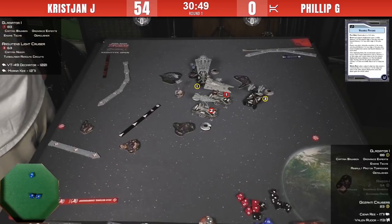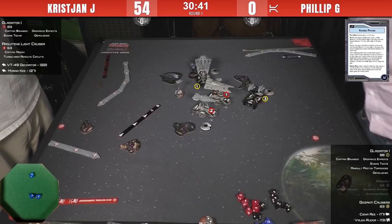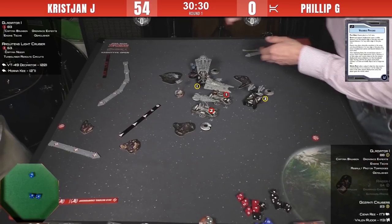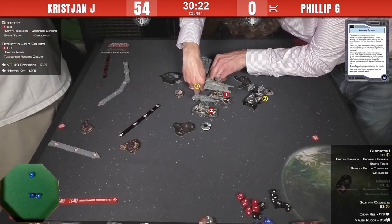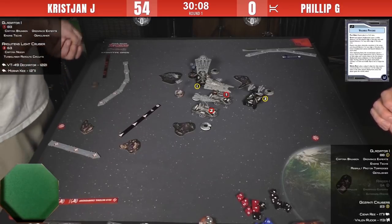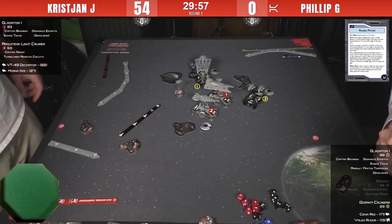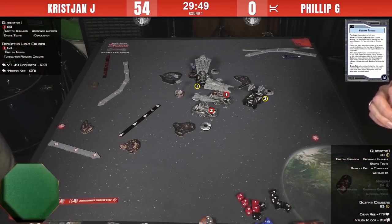Morneke rolls two hits and an accuracy. The accuracy locks down the redirect — can't redirect. All of Philip's defense tokens right now are red because he spent them earlier. If he wants to burn his brace on two dice — which he does — that's actually a very aggressive move burning your brace on two damage like that. Philip is now in a situation where he's forced to activate his own Demolisher first next turn if he doesn't want to get smeared. He wants to get the kill and take a ship off the board before it can activate. Also, if Philip's Demolisher dies, he gets tabled.